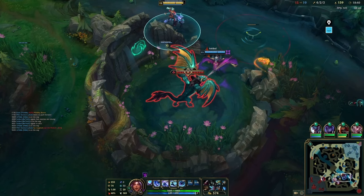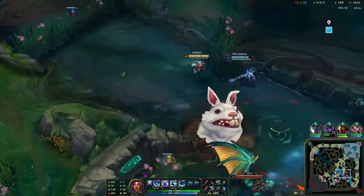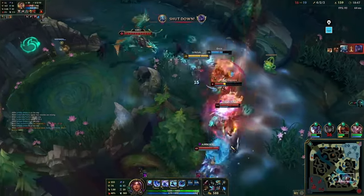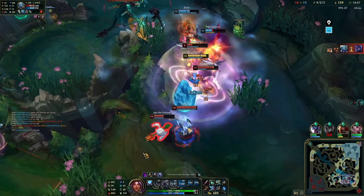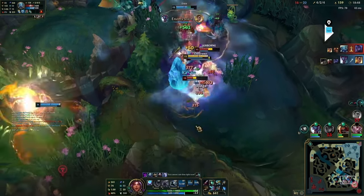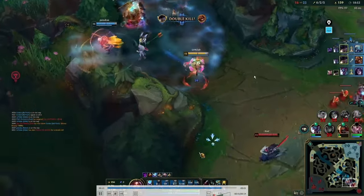One more time: how did this fight start? A key cooldown was used by Fizz — his ultimate. Because he did not have his ultimate, all we had to do was follow our teammates. Why did I go in? Because the enemy had already used their key abilities on our ally team and already killed our Belveth. Because they burned their cooldowns, I could just go in freely and clean up the fight.